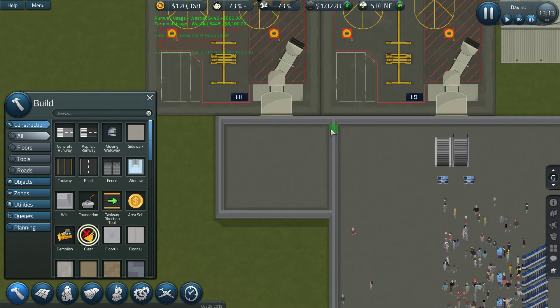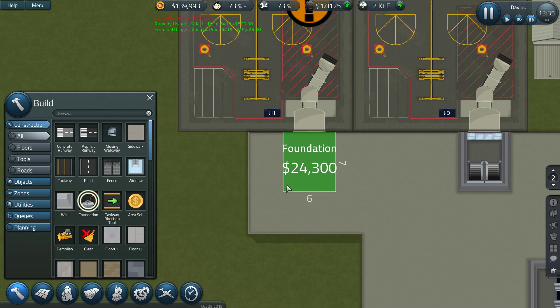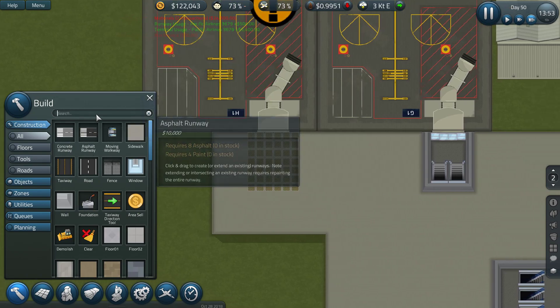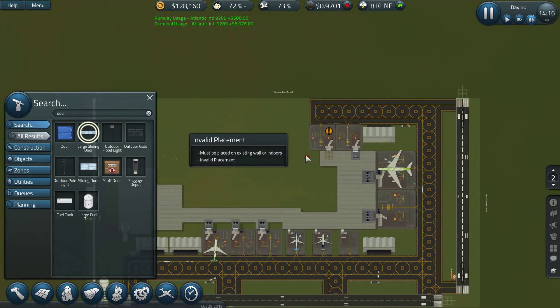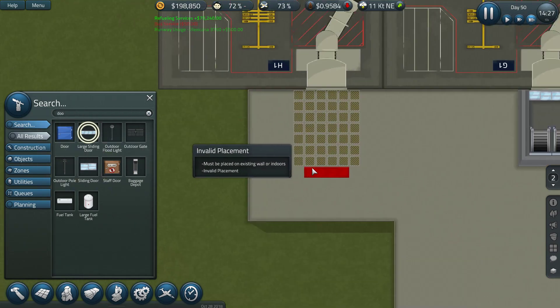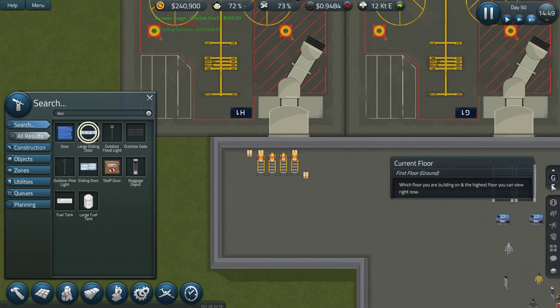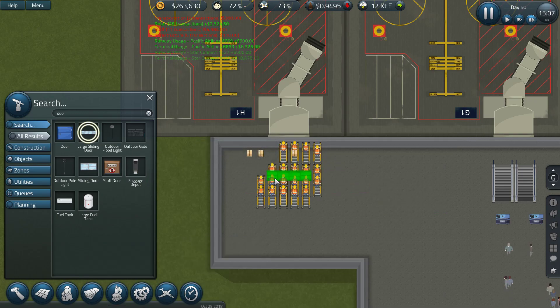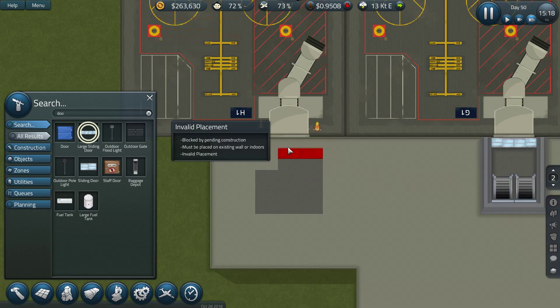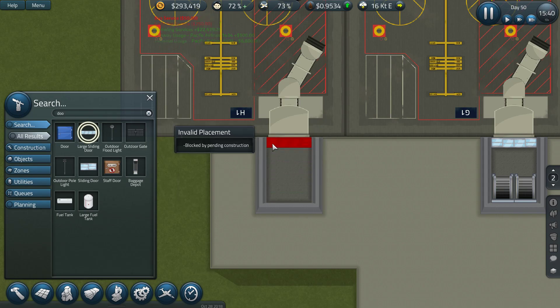Now let's do this as well. I want that seven — there we go. Increase that and we want the door — there they are. We have to build this up first, I want the walls up first. There we go — walls, walls, walls.